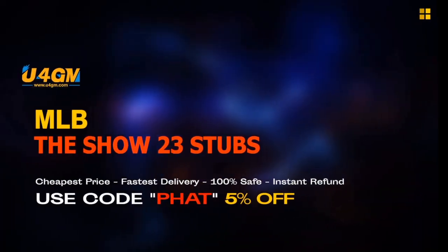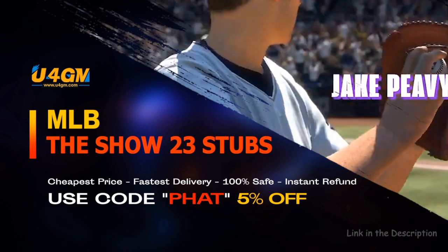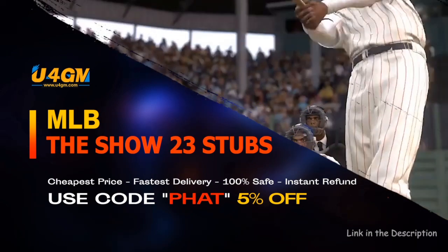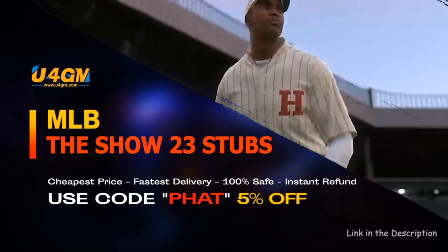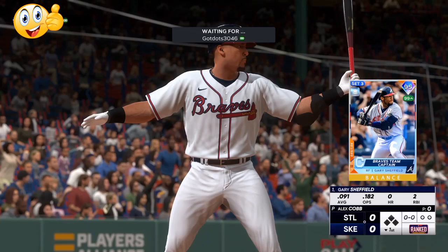The fastest and easiest way to complete collections, get the best cards in the game — MLB The Show 23 stubs, U4GM link is in the description. Today we're going to be going over how you can hit in three easy tips.